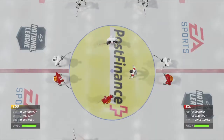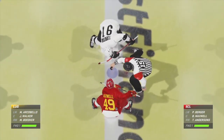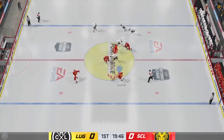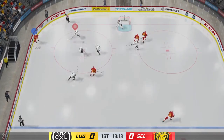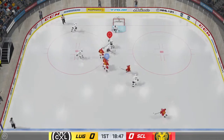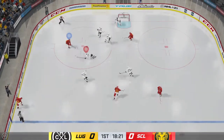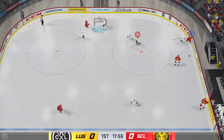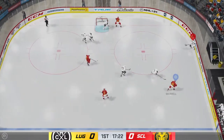Centers are lined up. Official ready to drop the puck. The Tigers take possession here on the opening draw, and we are underway. Look at the Savardian spinorama! Centering pass — stopped by the goaltender.